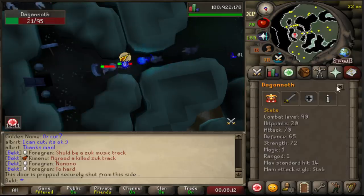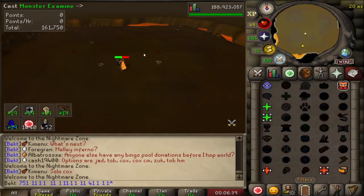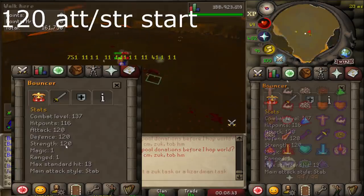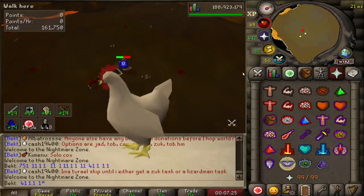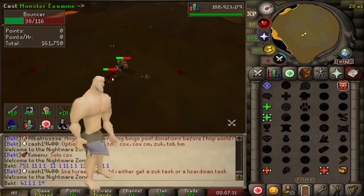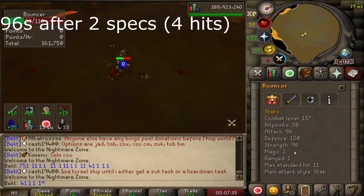Even at just 5%, that is a crazy good special attack. You can attack anything really strong in the game, make them weaker, and no matter what bosses JageX releases in the future, you can come in with enough people with bulwarks, pop off all those specs, and make them very, very weak - like dropping them down to a hill giant or something if you get enough specs off.